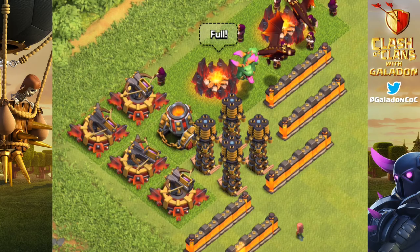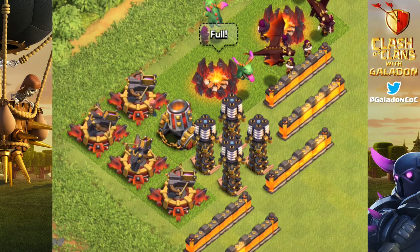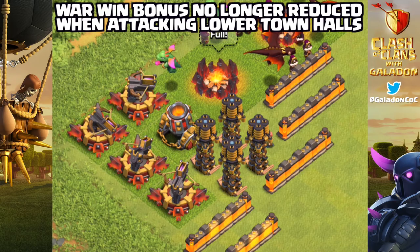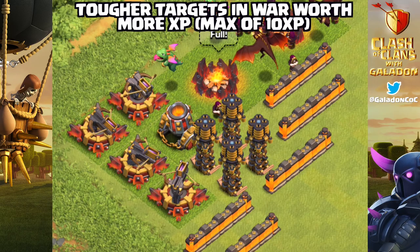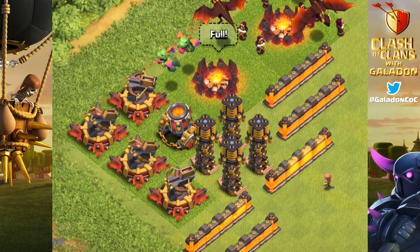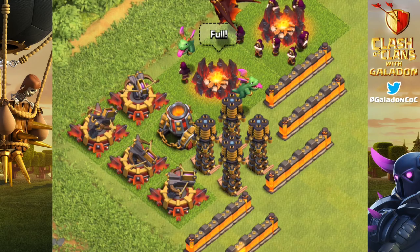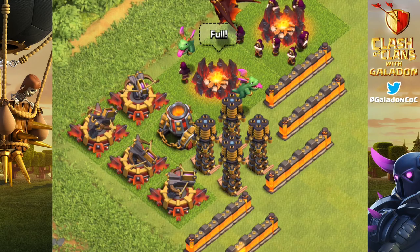Another change: clan war balancing. You will earn a partial war win bonus even when you fail an attack. You will also no longer have your war win bonus reduced when attacking a lower Town Hall level. Additionally, tougher targets in war will be worth more clan experience, up to a maximum of 10. The idea is to lessen the downside of ambitious war attacks, better reward cleanup attacks on lower Town Hall bases, and base clan experience rewards on defender strength to better reward clans in high-level clan wars.